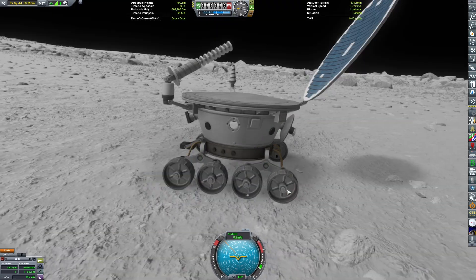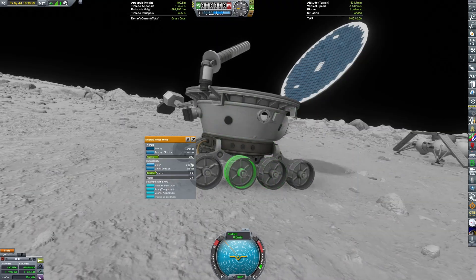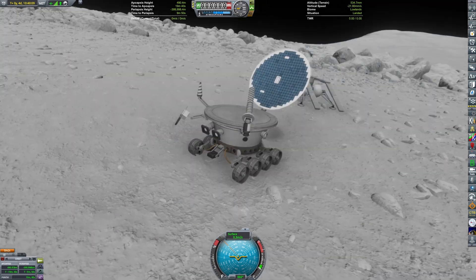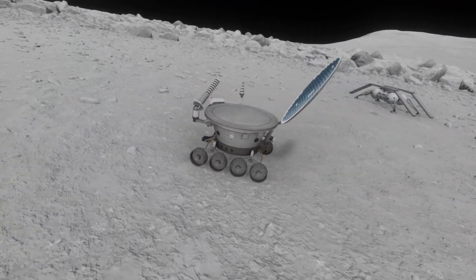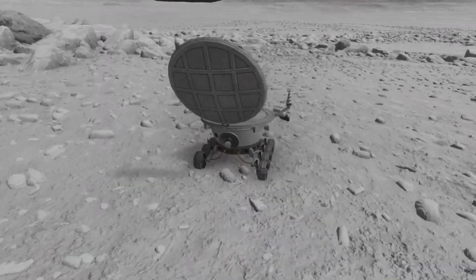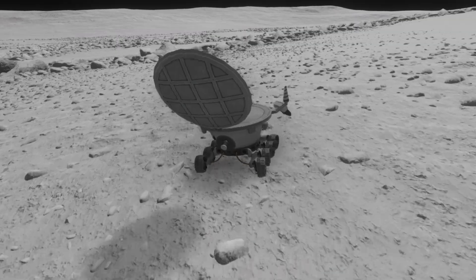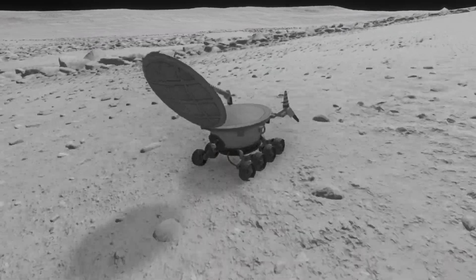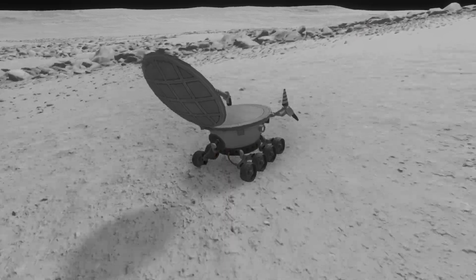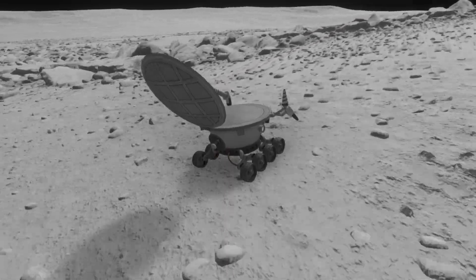I have to manually enable the motors because my action group didn't work. Now we can drive around the surface. At this point I realize I actually landed on a fairly decent incline. Thank you for watching, please like and subscribe, and goodbye!